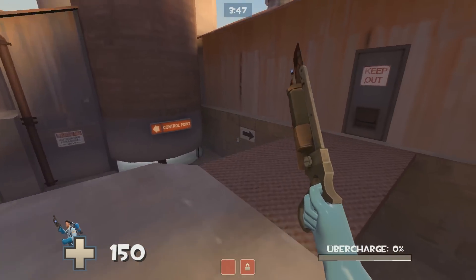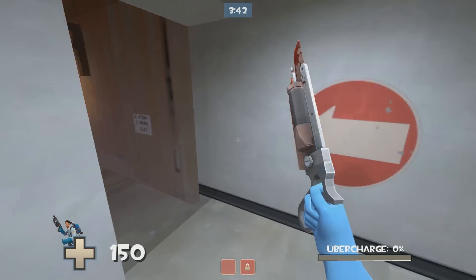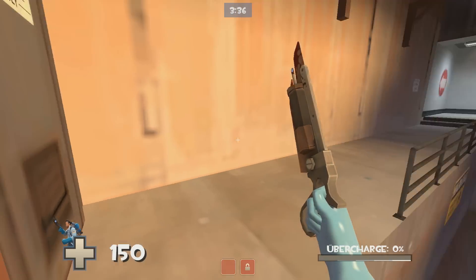Last, if you want to avoid that staircase because it's being guarded or you just want to get there quicker, you can jump over on that control point sign. And vice versa if you're on defense and want to get up there without using the staircase, you can stand on that little ledge and just do a crouch jump up.